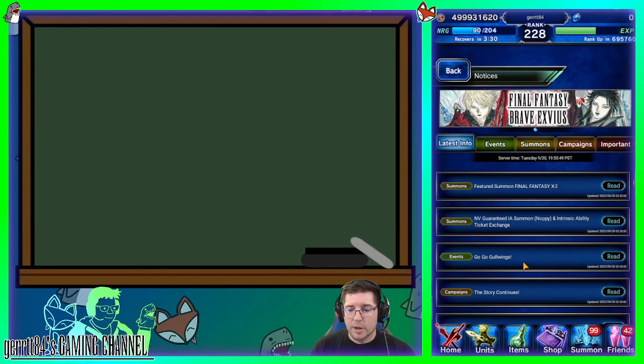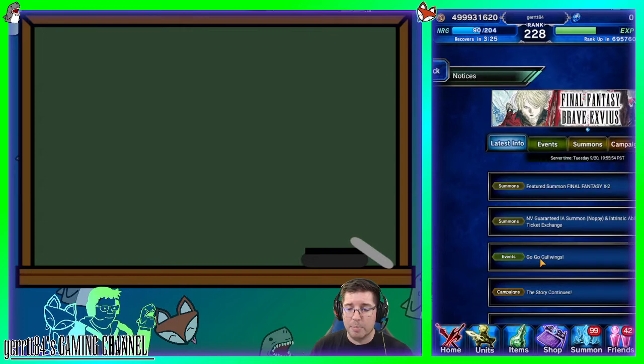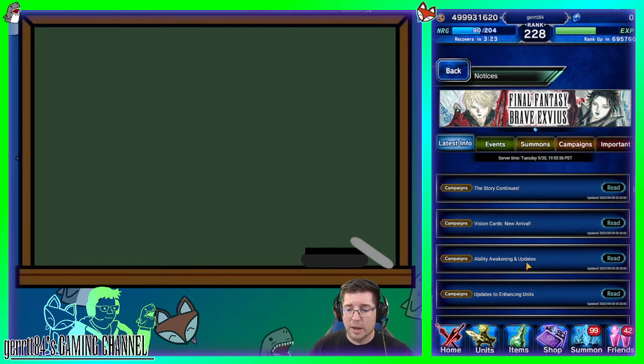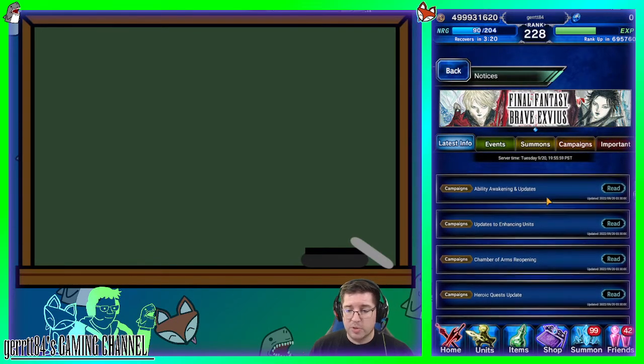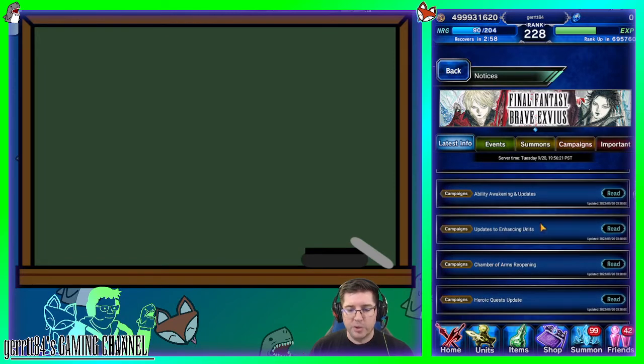There's also other stuff going on. The story is continuing so we'll get some Lapis, but not enough for the 12k bundle. There's a massive UI update, which is really awesome. Chamber of Arms is coming back, so go get those rewards. New gear for Tulian is coming, which is super exciting — now that we have Tsukiko, Tulian is going to work really well and be very strong even at zero with this ability.